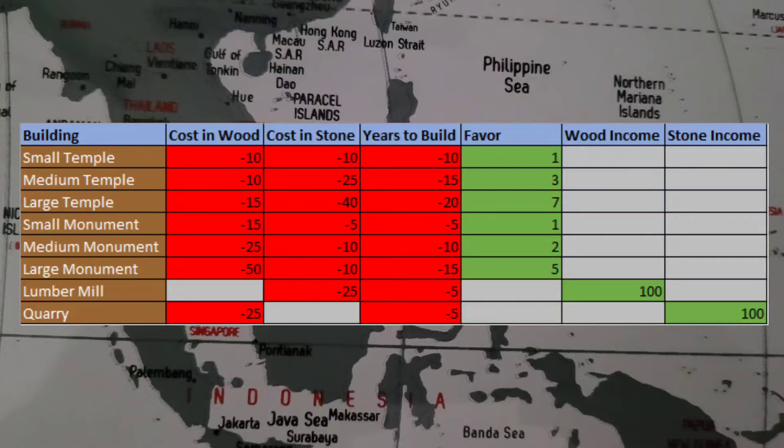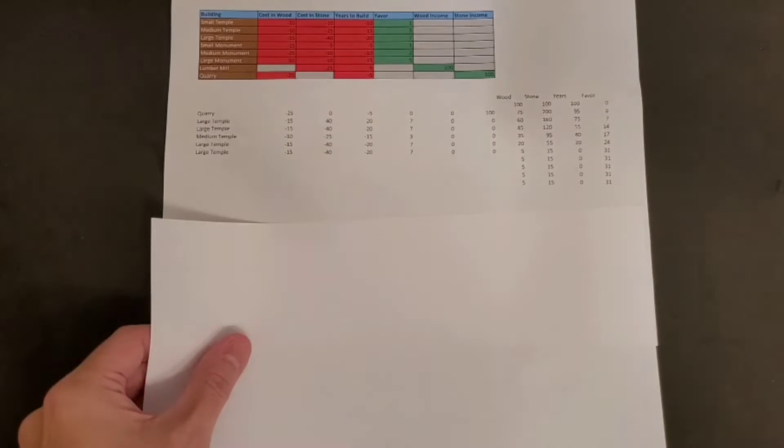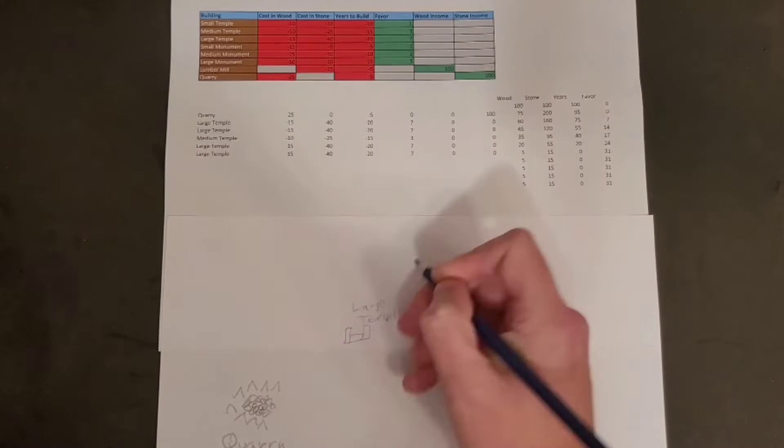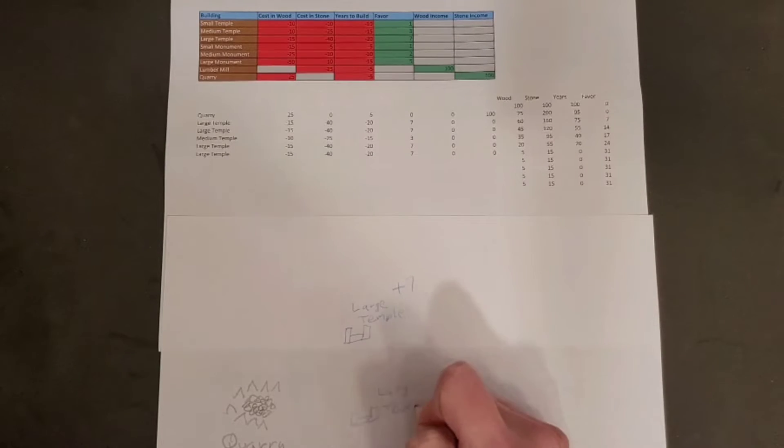In today's first exercise, you are the leader of the Tenochtitlan city-state and have 100 stone units, 100 wood units, and 100 years to gain as much favor with your people as possible. Here are the structures you can build and how much time and resources they will cost you. On a piece of paper, draw a map of your city-state with the amount of favor totaled up. Here's how I would do it. Once you are complete, take a picture of your map with your total favor and send it to me so I can feature it on our notifications page.